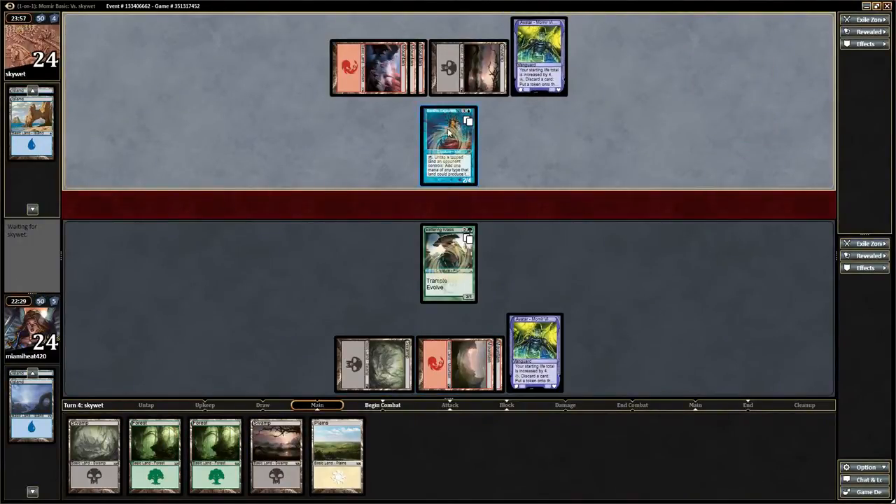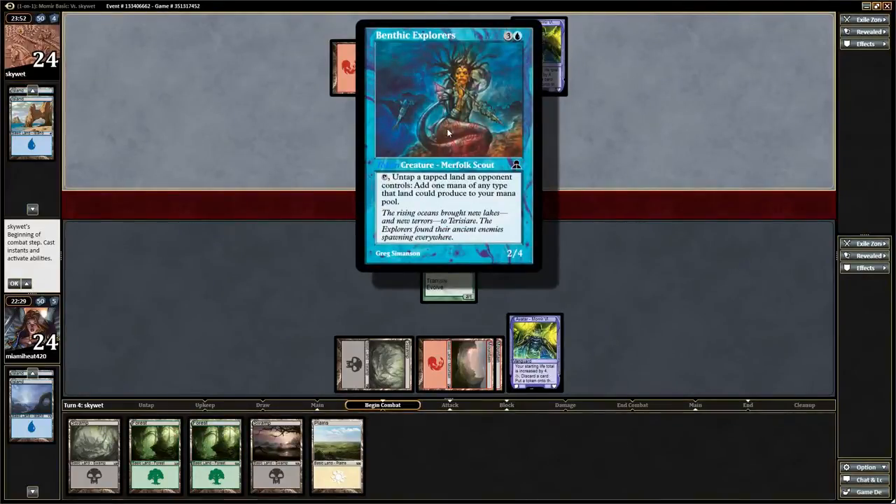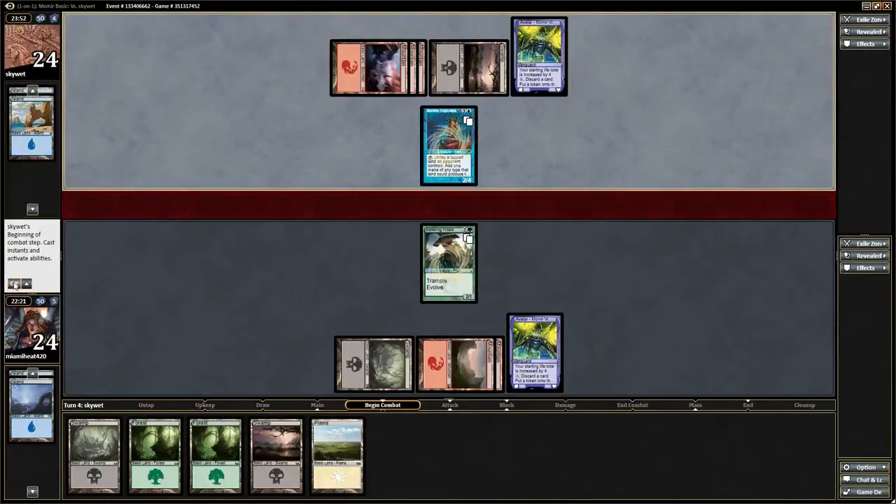So he gets a 2/4 — untap a land and opponent controls, untap a tap, add 1 mana of any type. So that's really good. Ramp is very good in this format, and since this is Momir Vig I'll be tapping out every turn. So next turn he's going to be making a 6-drop, which is a very good pull for him right there.